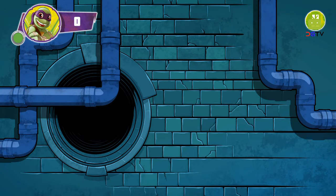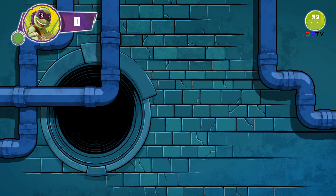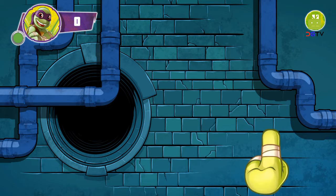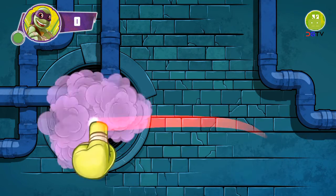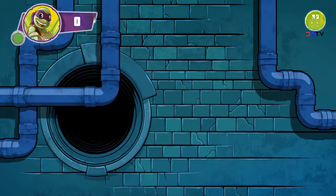Before we continue, there are a couple more things every ninja should know. Keep an eye out for these green orbs — they're special moves. Swipe special moves to get some help from our friends. Also watch out for smoke bombs — if you swipe them, they'll block your vision. All right, now you know all the basics. Let's continue.